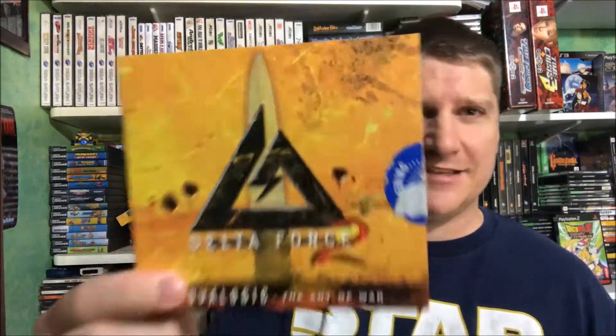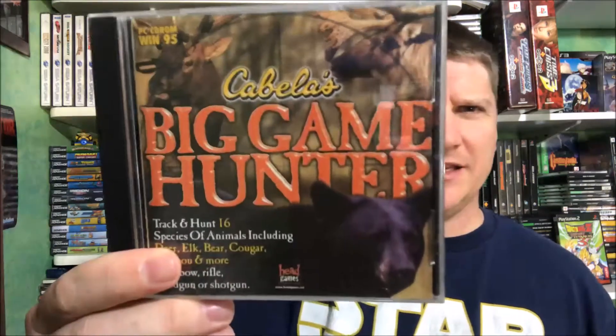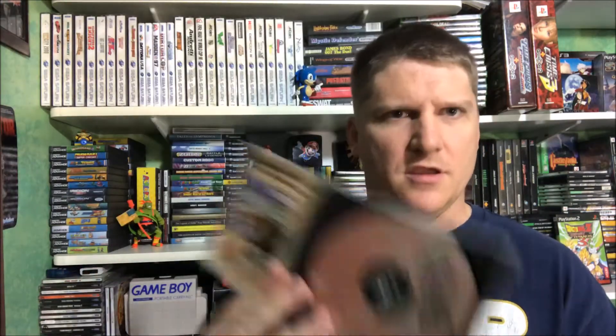We've got Delta Force 2 — I remember playing this when I was a kid, 1999, so I wasn't really a kid. Awesome with the cardboard sleeve. These must have been my brother's games because I never played Cabela's Big Game Hunter. And RollerCoaster Tycoon — I think that's a cool idea but I've never really gotten into it. This one is Corkscrew Follies expansion pack and this one is Loopy Landscape which includes Corkscrew Follies. If you guys know anything about these PC games, let me know.